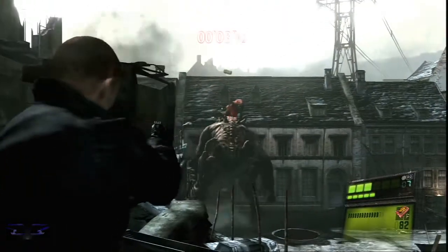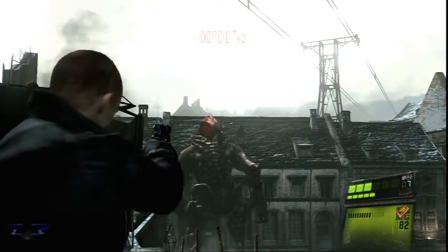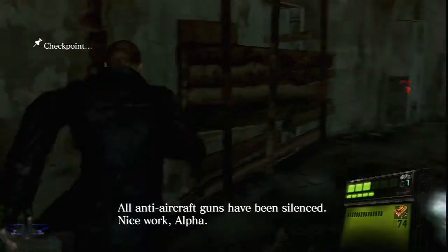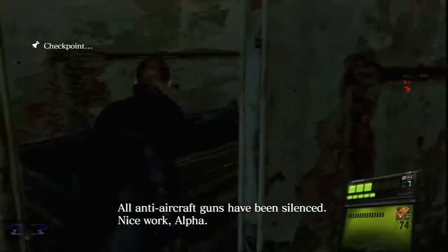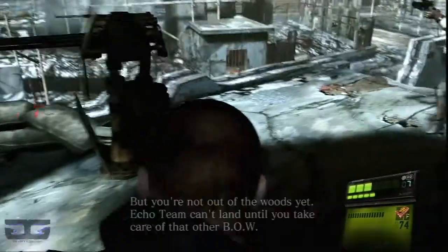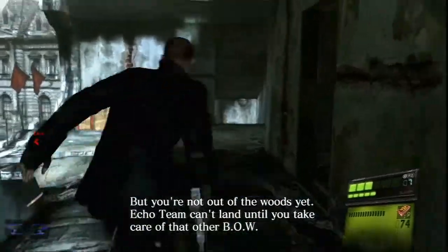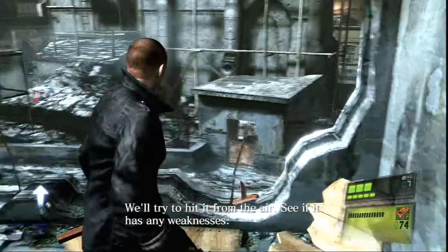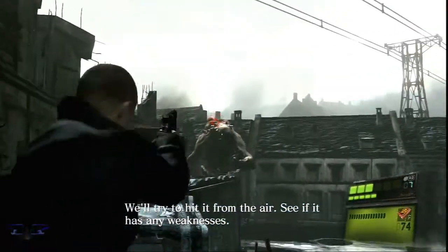With that, I think this battle is over. Just gotta wait for the aircrafts to take this monster out. All anti-aircraft guns have been silenced. Nice work, Alpha. But you're not out of the woods yet — Echo Team can't land until you take care of that other bogey. We'll try to hit it from the air. See if it has any weaknesses.